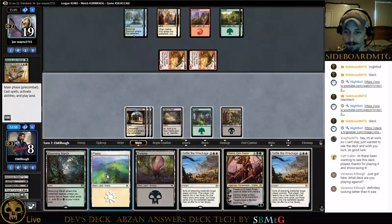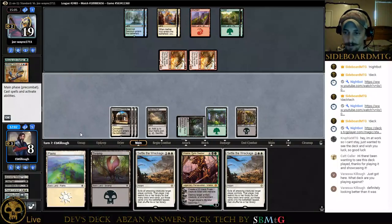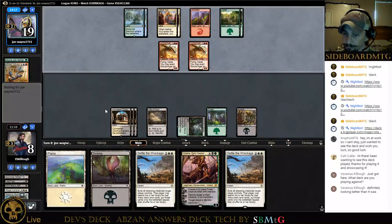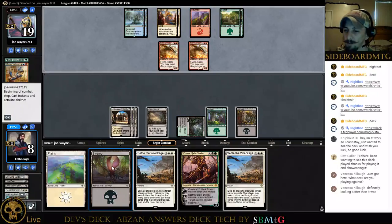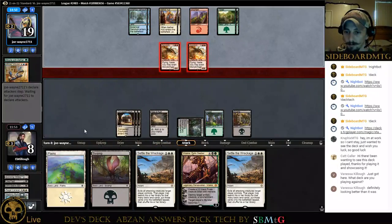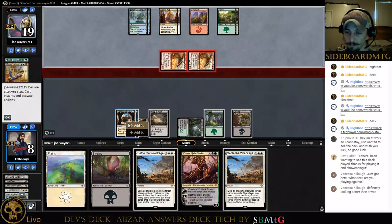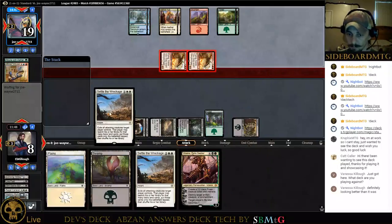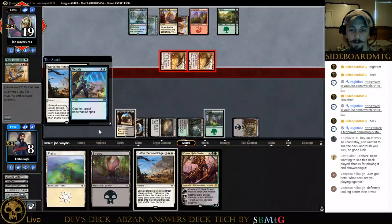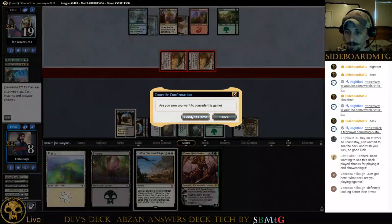We could just pass. He's got the Gate — we're just at eight. Maybe I should have played the untapped land to play around Supreme Will. If we get hit by Supreme Will here I'm going to feel really bad. He's got the Gate — he's paying cost. Well, we're dead. Let's go to Game 3.